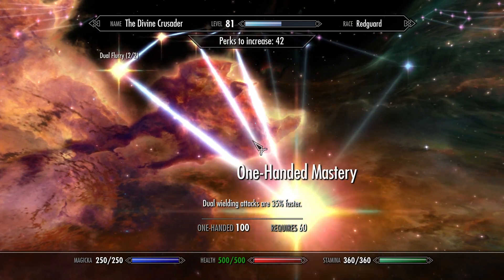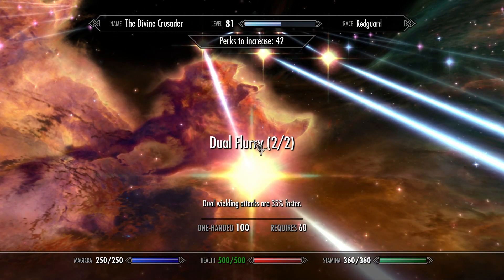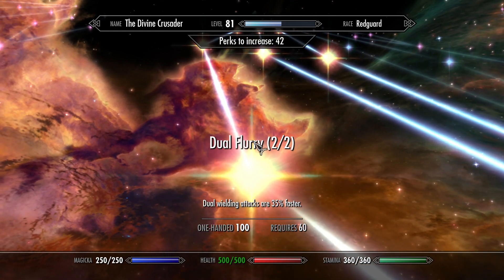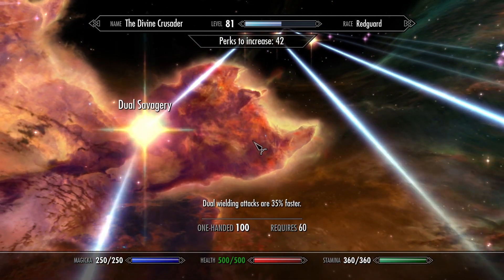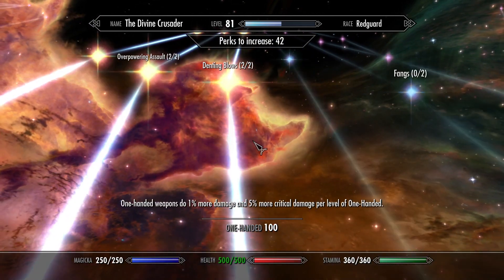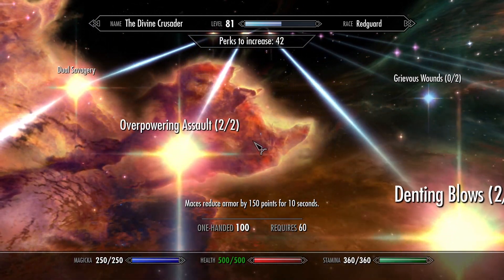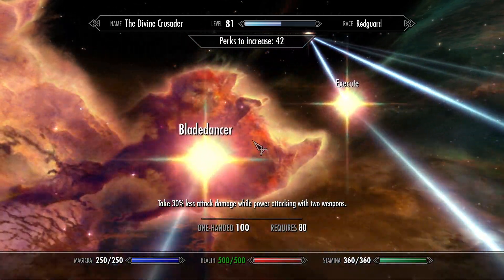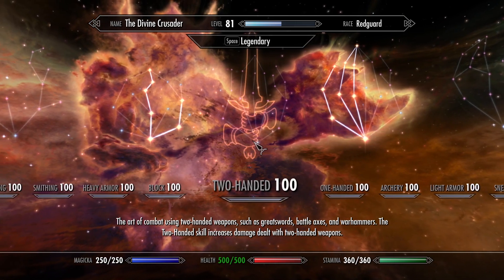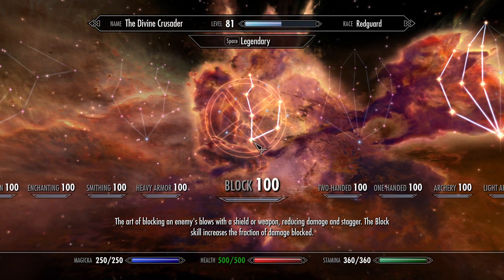One-handed — I prefer to go with the most damage. So I would go with Maces. But if you want, you can get both Mace and Sword perks and Dual Wielding perks. But you don't need to since this is a minimalistic build.